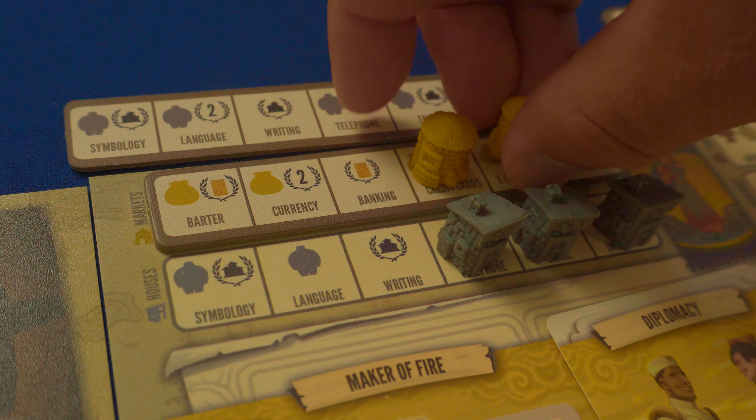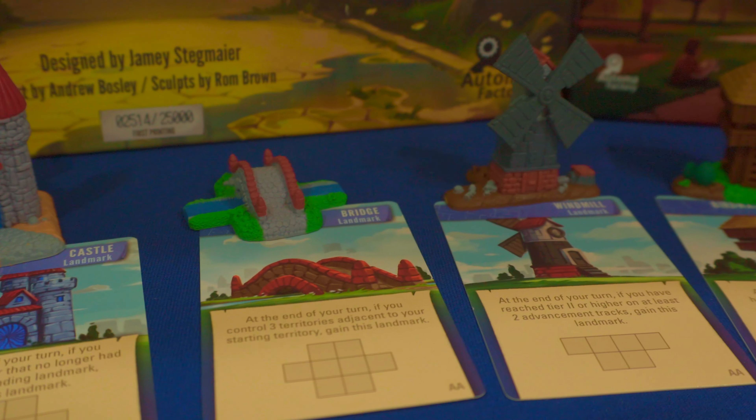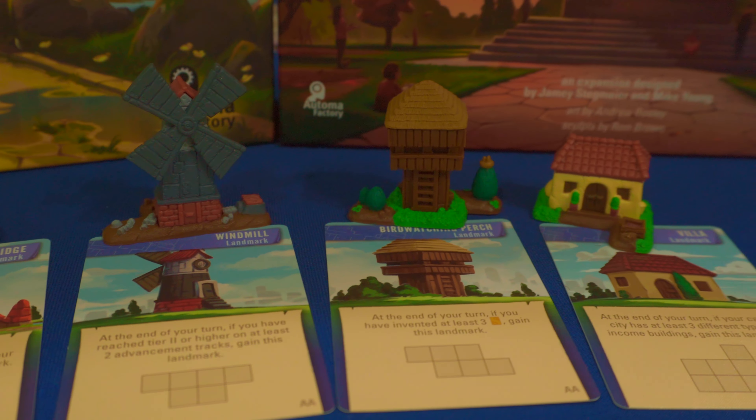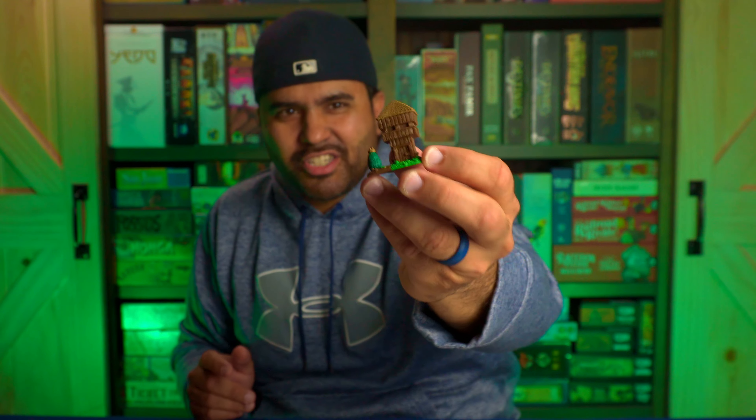In this game you're also getting five new landmark tiles. Many of these landmarks pay homage to previous Stonemaier game releases. You have the birdwatching perch paying homage to Wingspan, the clock tower indicative of Pendulum, and then one of my favorite games of all time, Viticulture — you have this little wine villa that you can acquire from these landmark cards.